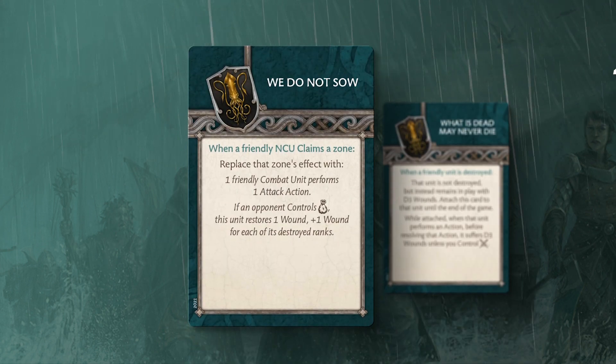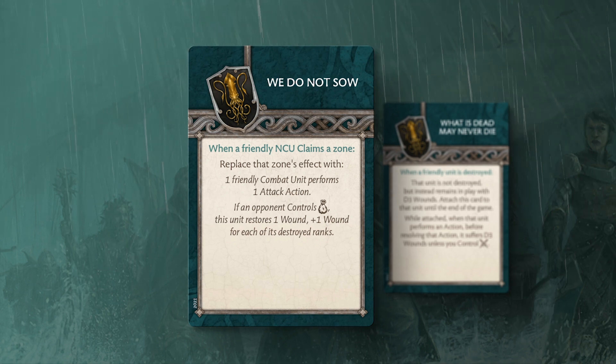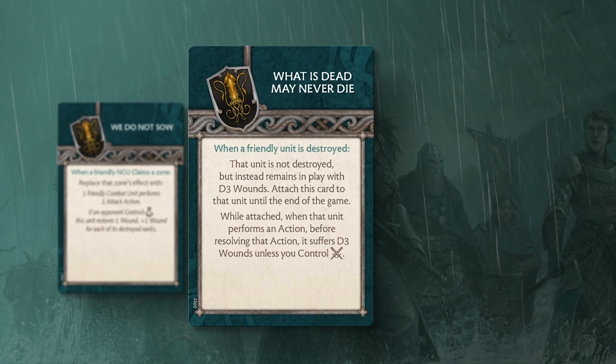Combined with tactics cards like We Do Not Sow, you can catch your opponent off guard by both the ferocity of your attack and the amount of wounds restored to your unit. Aeron's Faith can also help bolster the impact of cards like What Is Dead May Never Die, aiding units in fighting back from the brink of certain death.